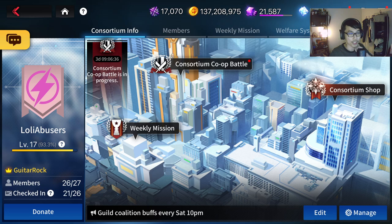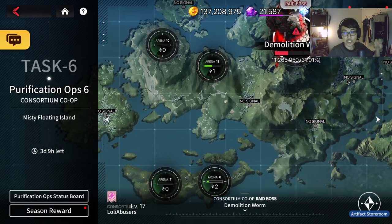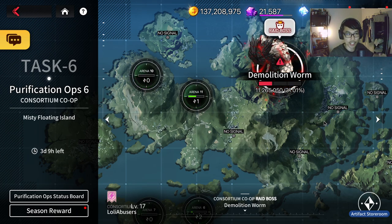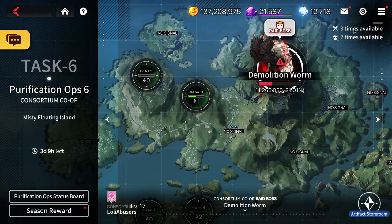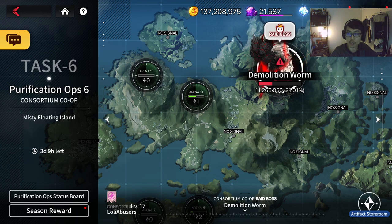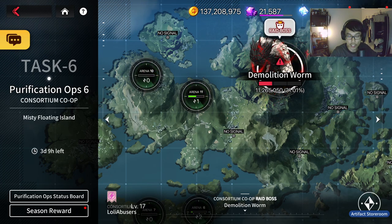This is my guild in CN server — I'm not playing on global right now, this is my CN server account. Let's jump straight into the Consortium Co-op Battle. Keep in mind this occurs every week and resets on Monday usually. Make sure you check your time zones as it might be different for everyone. The first thing you'll notice is there are three times available to hit the arena and two times available to hit the worm boss.